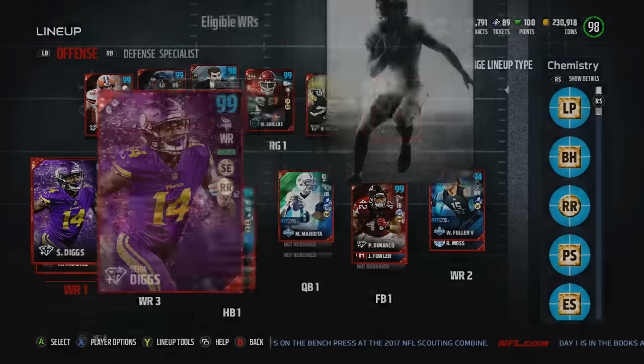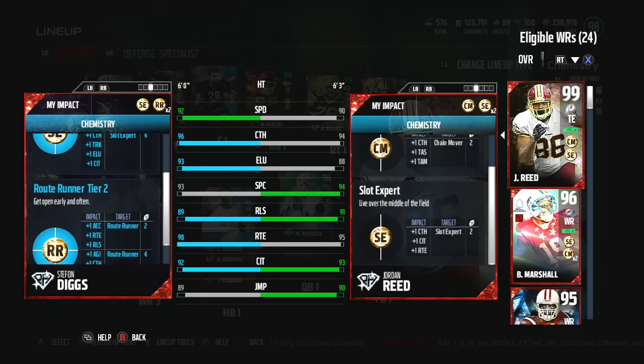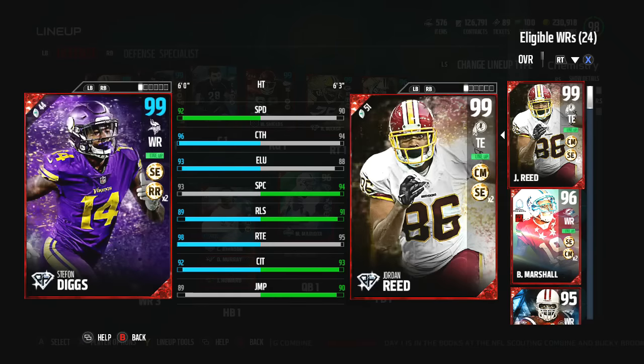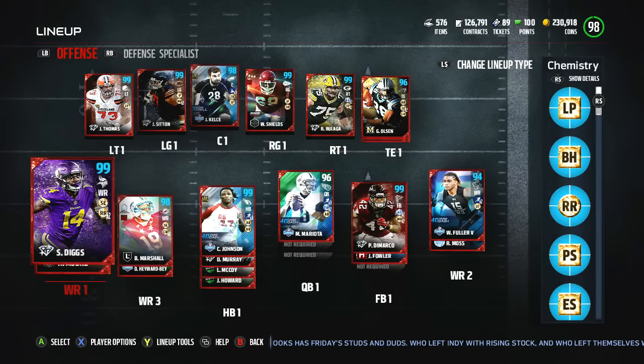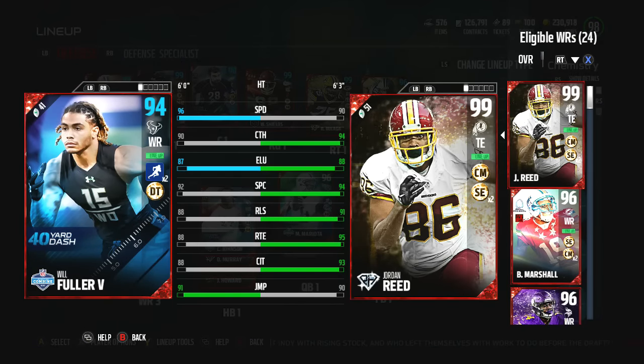In order to help with route running, we went with Stefon Diggs, the positional hero. The card looks really good — 92 speed, fully maxed out with both slot expert and route running, giving him a 99 overall. We're talking 98 route running, 92 speed, 96 catching, 92 catching in traffic. The card just looks really good. So I sold Julio Jones — he made plays for me, but came up short in big opportunities too many times. We also sold OBJ.